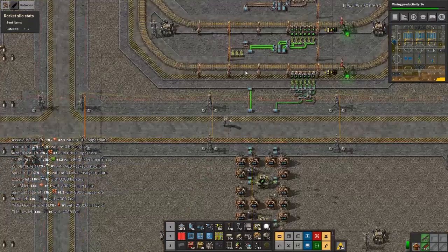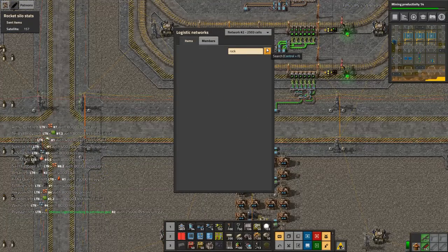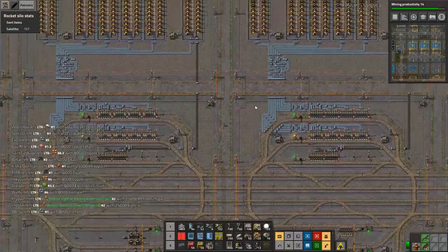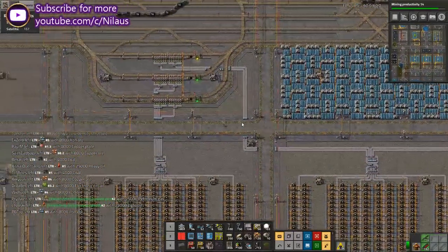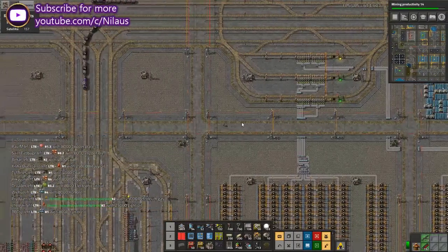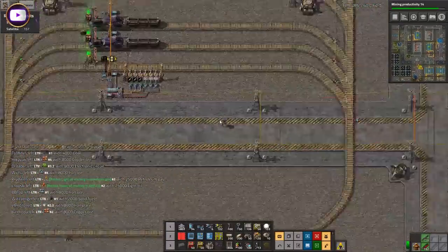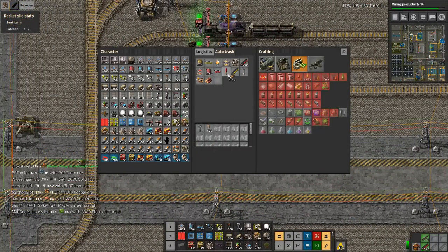If I look at my logistics storage and go 'rocket' — I don't have anything. Rocket fuel — let's go to our train stations and remove what we have of rocket fuel so that it's ready to receive nuclear fuel. I don't want it to be a mix, so let's just trash it.